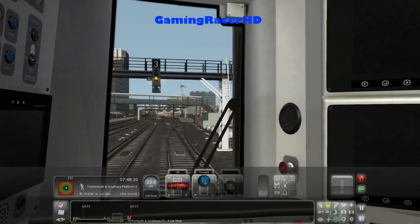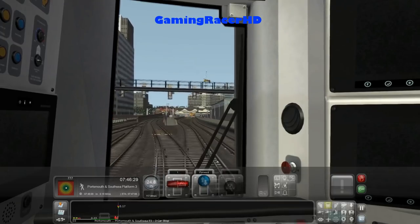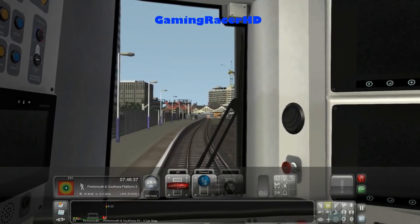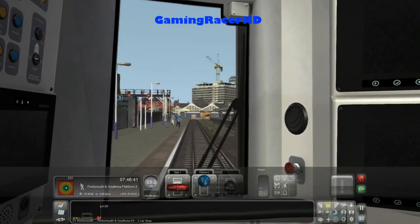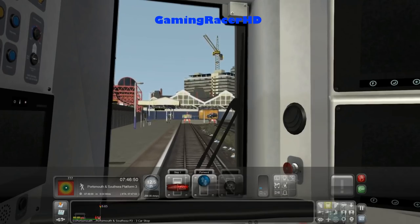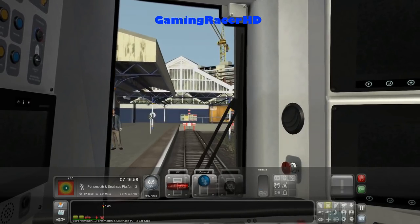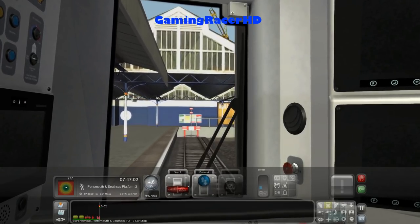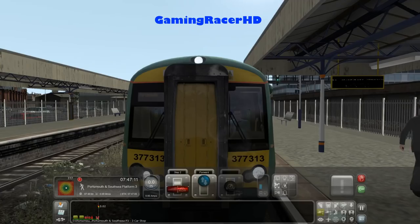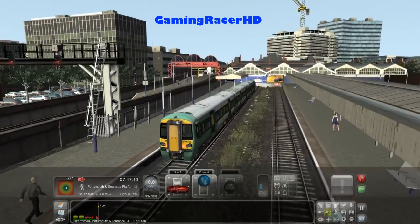Once again they didn't show the speed limit change on the HUD so we lost some more points. I really wish they'd fix that issue — I don't know if it's the scenario or the game itself that causes the route not to show the speed limit change. We're stopping at the three-car stop marker perfectly, and that should conclude our journey. This train will probably go back to Littlehampton or maybe even Brighton.